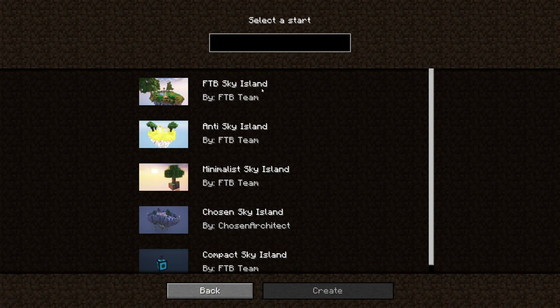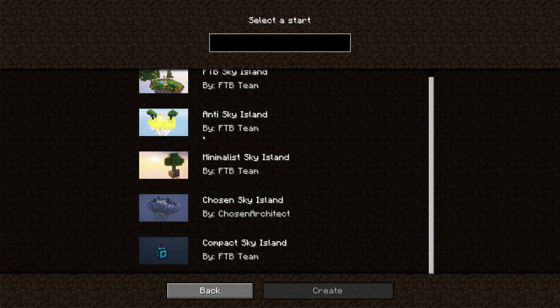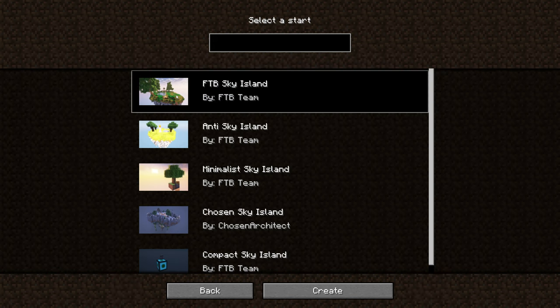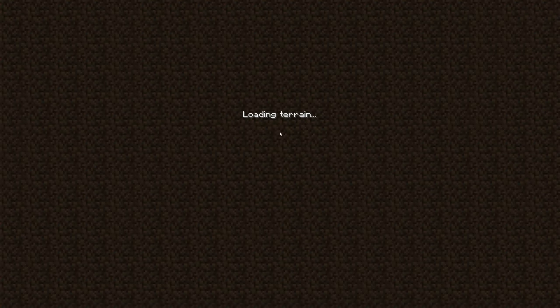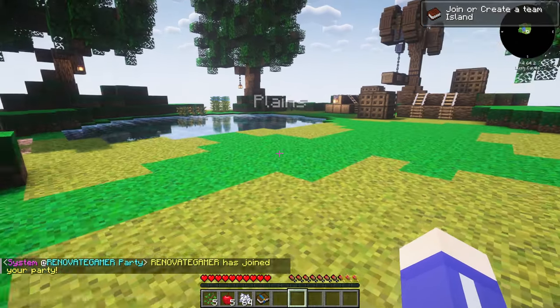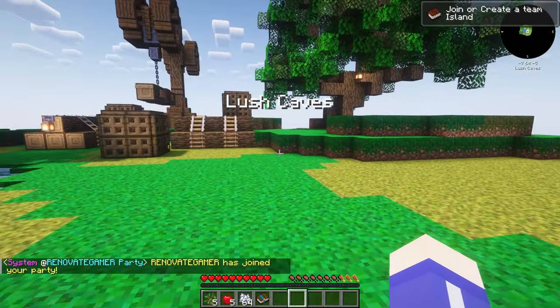We're going to go through here - it gives us a choice on what kind of island to pick. This is the FTB sky island. It's 50/50 on what people choose - I've seen people choosing this one and that one. I think a compact sky island would be absolutely horrible, so we're going to do this one. I liked this one only because it's got a couple things that help you out right away.